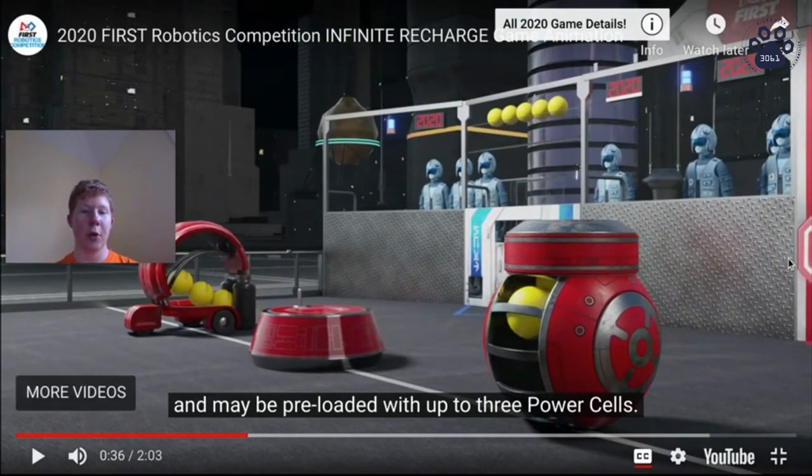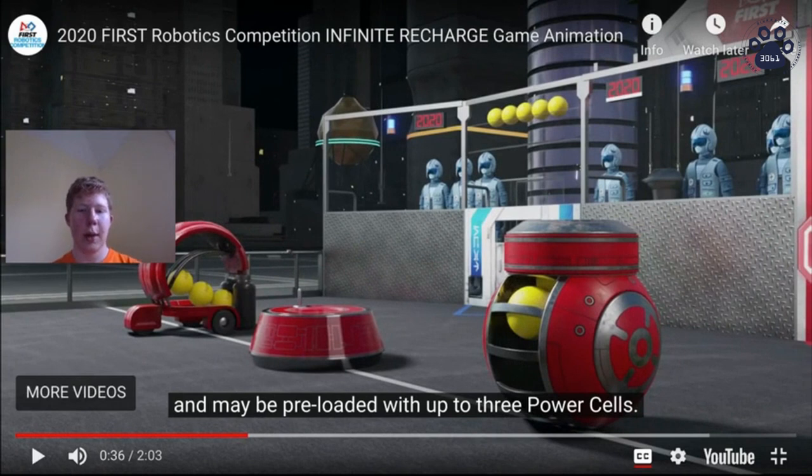This is how your robots are going to start on the field. All three of your alliance members — your two alliance members as well as yourself — are going to line up in a preset position on that initiation line. You're actually lining up across the field. The people you see here, these mannequins, are controlling the robots on the other side of the field. That's how this year's game works.